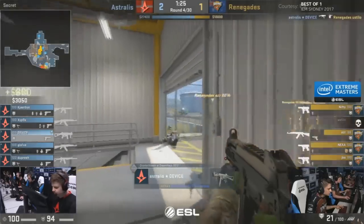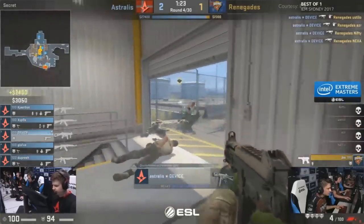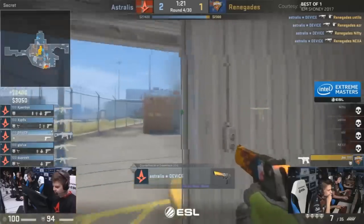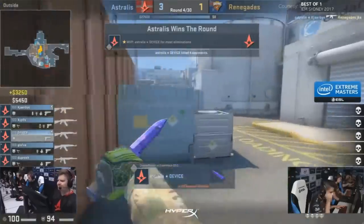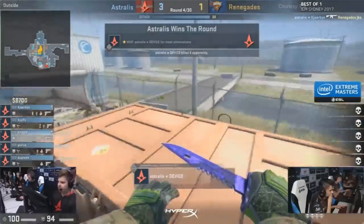Device is waiting perfectly for them to walk to secret. They all walk in again. Clothesline! Device gets all four, all on a UMP, and he's got money as Kyabi takes down JKS. You hate to see that.